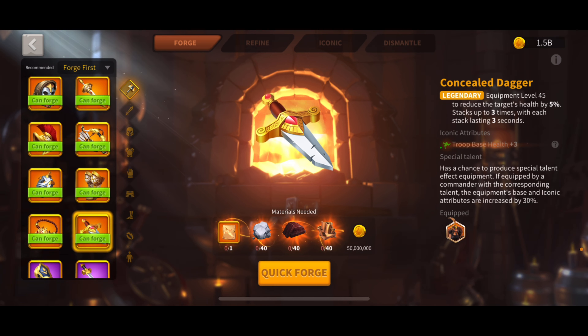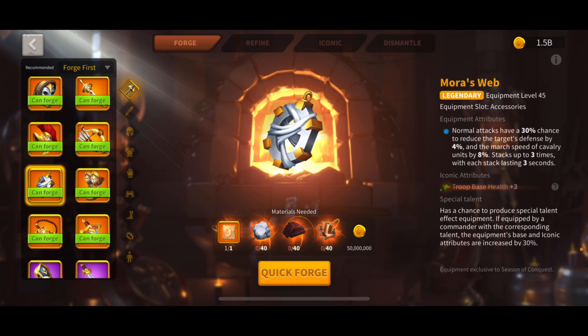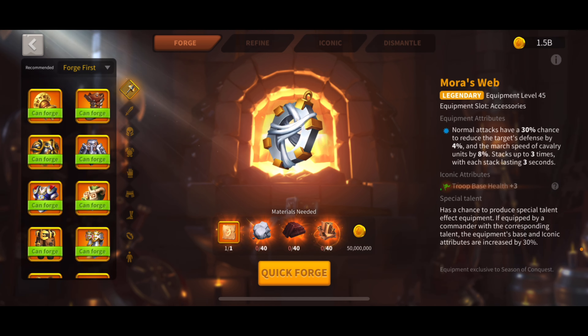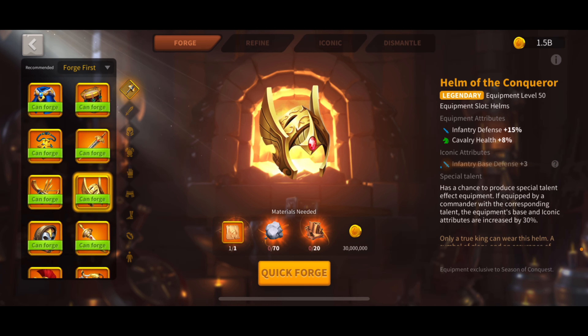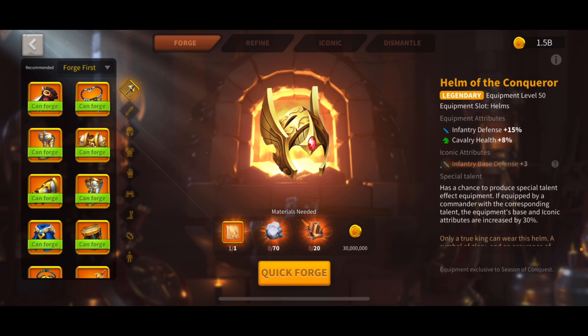The accessory we're going to be making today is the Mora's Web. I don't have one yet. This is going to go really well with the dagger I already have on my XY right now. I have Ring and Horn, and this is just going to give me some more debuffs on targets. It gives a 30% chance to reduce the target's defense by 4%, stacking up to three times — a really useful open field debuff. I also need to make the infantry helmet eventually, to move other stuff down on my Trajan and get a better infantry set.